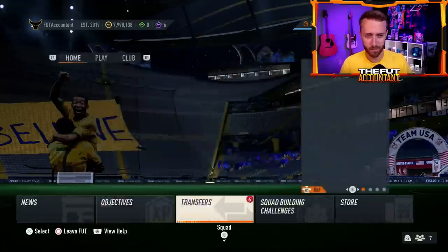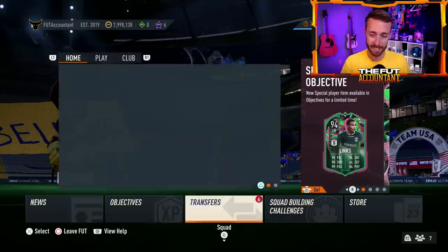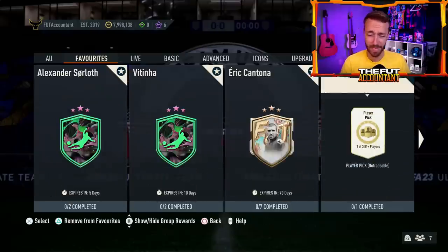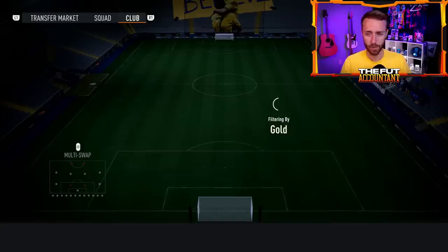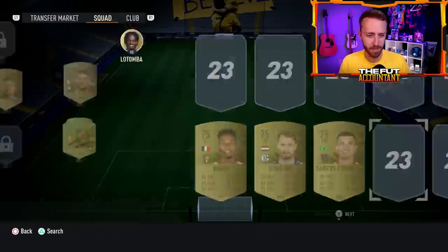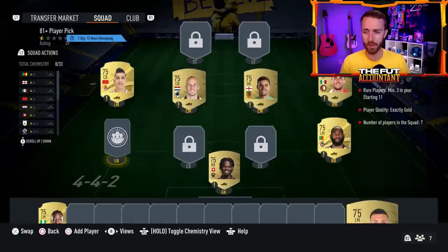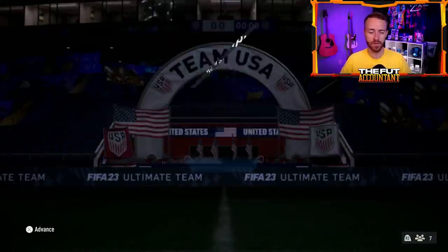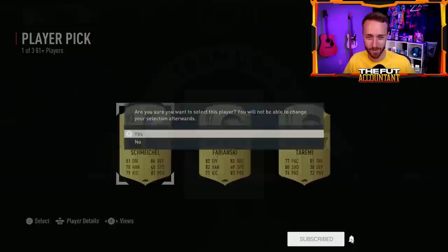That's kind of the video for today — just hopping on for a normal daily video, first one back after being gone for a couple of days. I missed a lot and I'm excited to get back on and try to snag some Shapeshifters. We just got Depay from that player pick, which was nice. I would love to get crafting and do some 81-plus player picks — I love the price on these. Super grindable week if you want to be grinding the menus. It's just a good week to be on FIFA. Hopefully more content to come. If you enjoyed the video, drop a thumbs up, comment below if you have any questions, and subscribe if you're new. It's been Nate — the Foot Accountant. I'll see you guys on stream today.